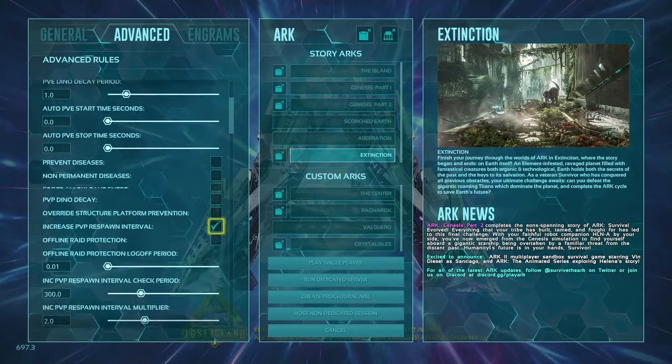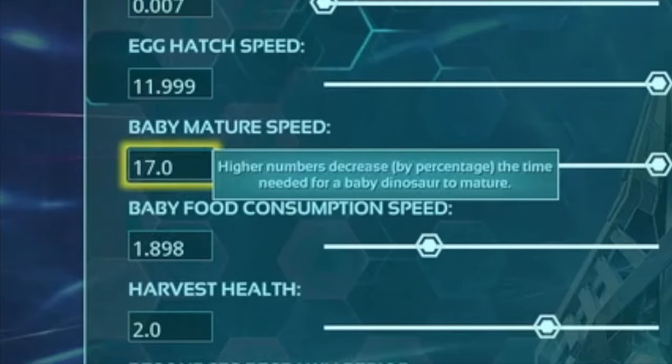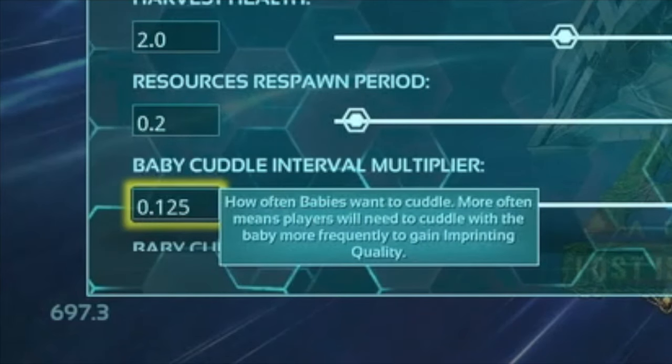Now, the only two settings that matter when it comes to a 100% imprint one time are the maturation speed and the baby cuddle interval multiplier.